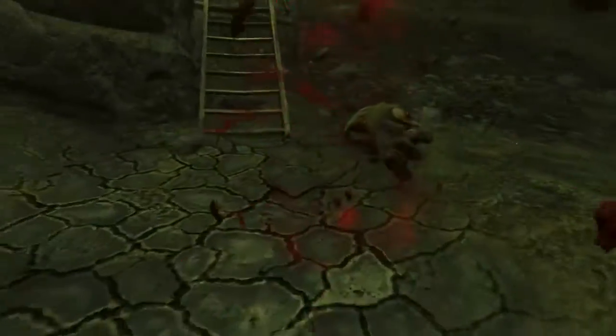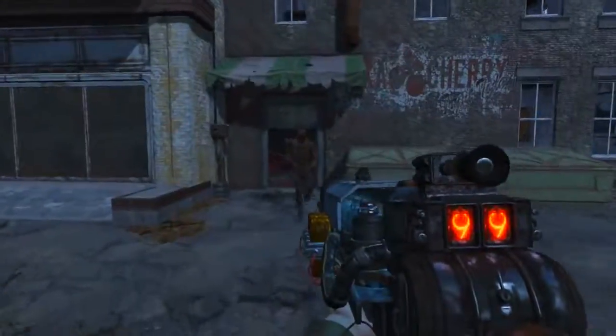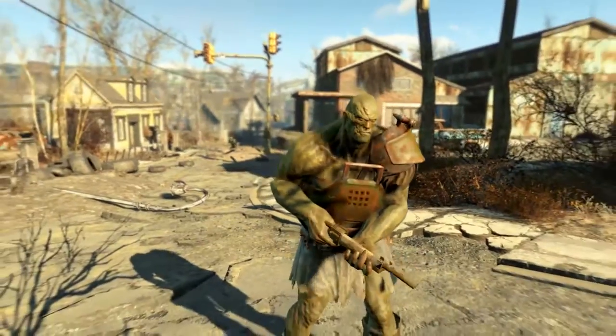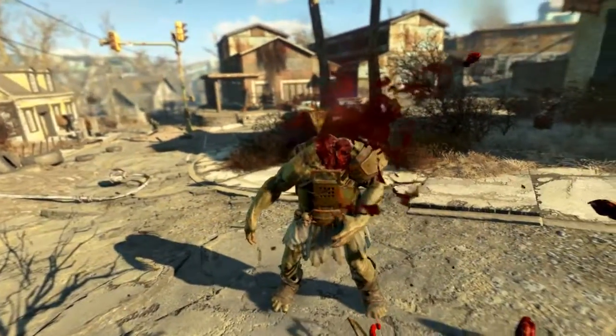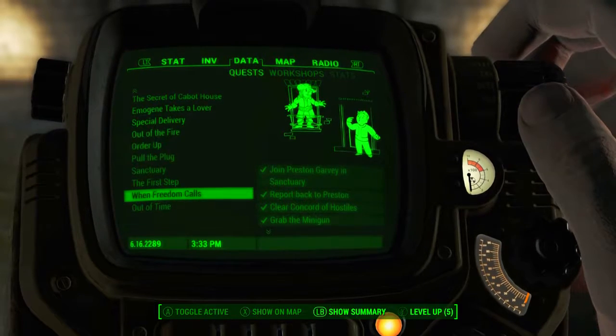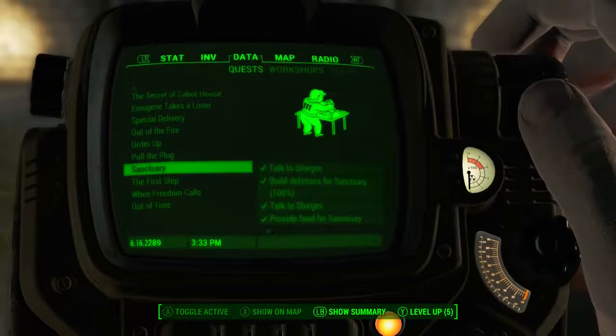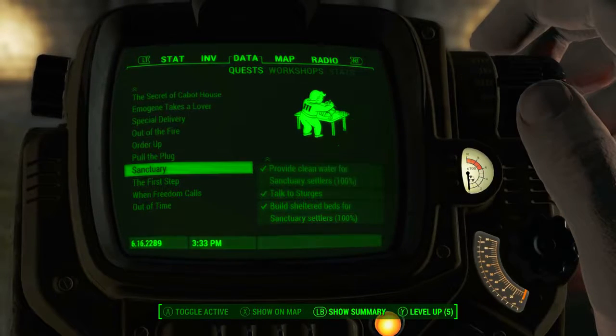Welcome back to Fallout 4. My name's Camel and this video is going to be a walkthrough guide in which I will show you how to acquire the unique gauss rifle named the Last Minute. There are several quests we must complete for the Minutemen before we can acquire this weapon. Firstly, we must have saved Preston Garvey and the Quincy survivors during the quest When Freedom Calls.